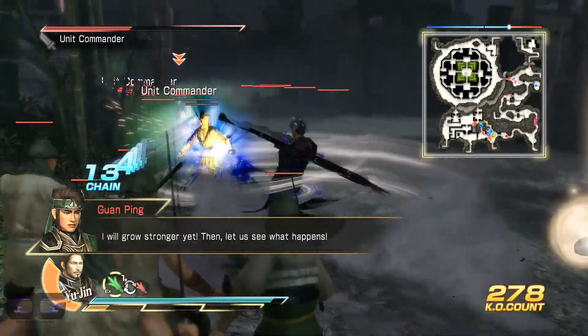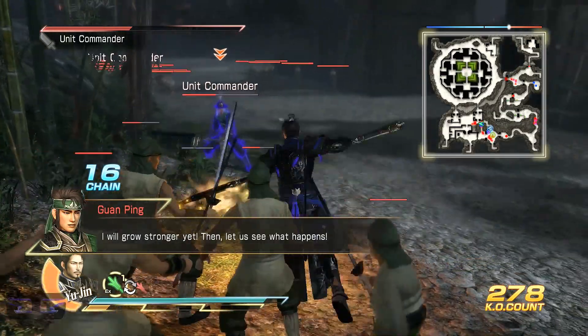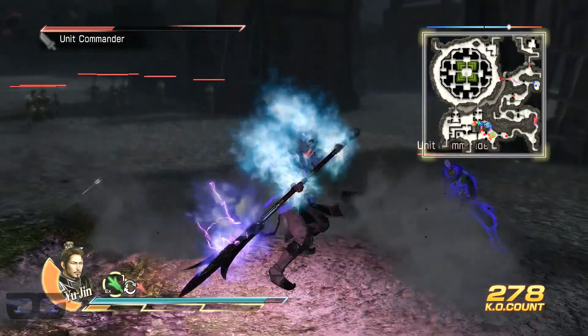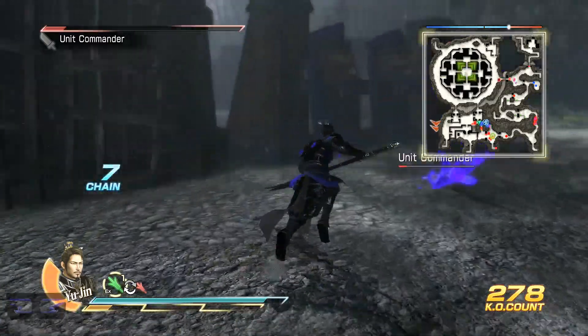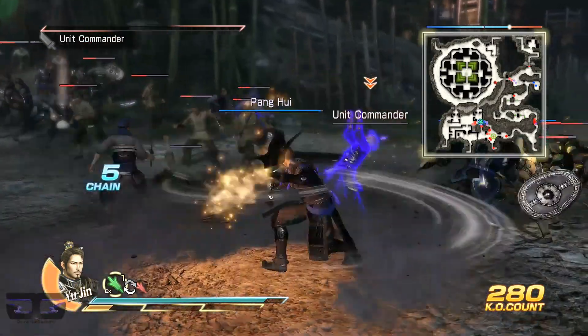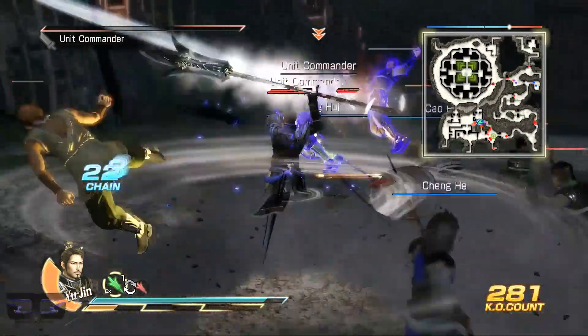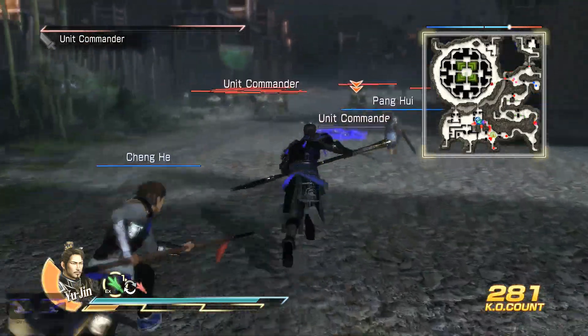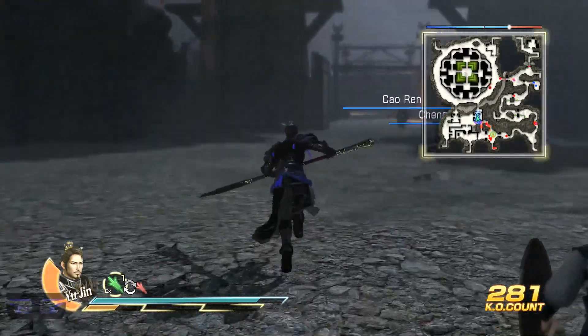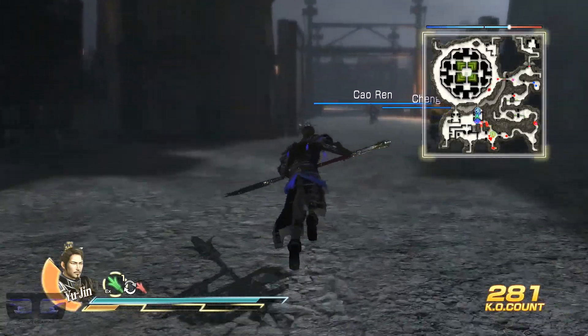We're going to use the Eight Gates Formation again. Didn't that fail already? Did you really destroy your Eight Gates Formation before? But I guess we are using it again. And that's why this stage gets kind of the hardest — to defend the Eight Gates Formation — because a lot of enemy officers are going to come.